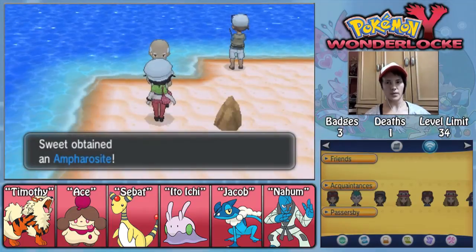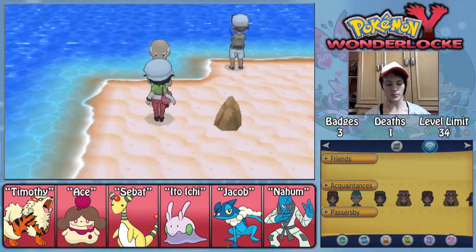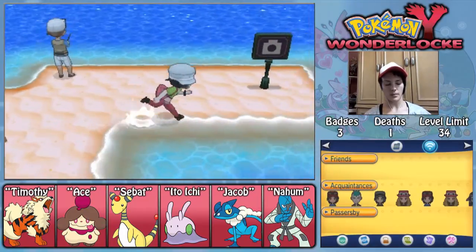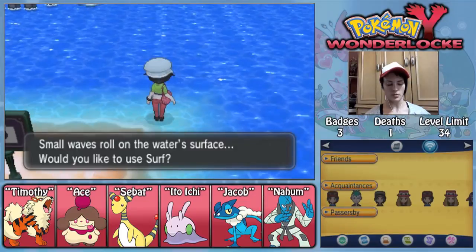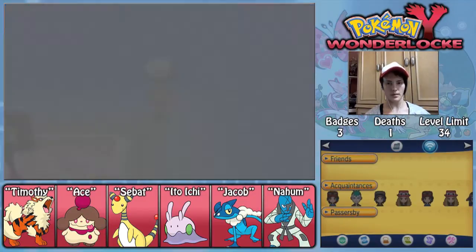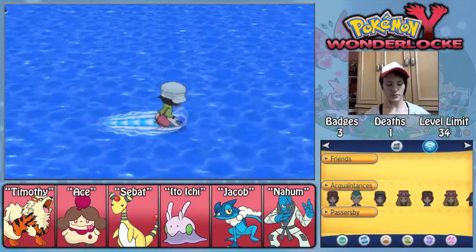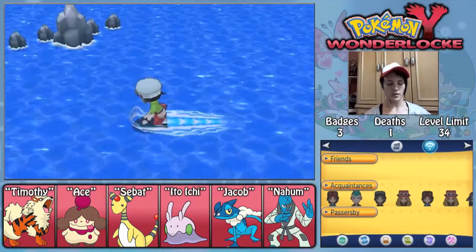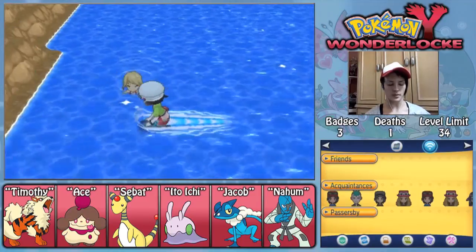Right here we have this guy. This guy gives us the Ampharosite, which we could totally use on Sabat, but I don't know whether or not I'm going to use Mega Evolutions. I think at the very least I'm going to wait until we get to the Elite Four, or maybe when we do the final battle against Team Flare. As a matter of fact, I was talking about getting lost here, but since I'm trying to avoid as many trainers as possible...